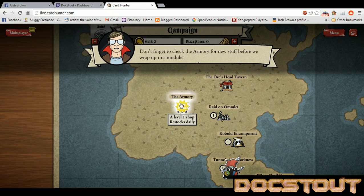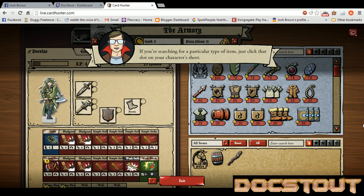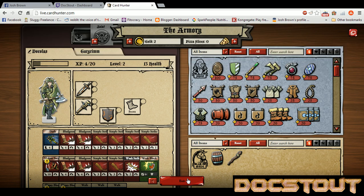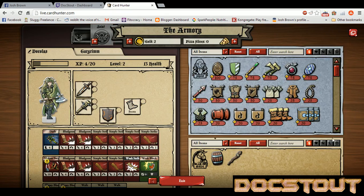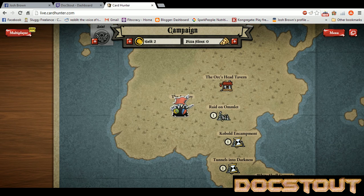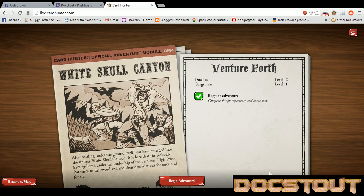Don't forget to check the armory for new stuff before we wrap up this module. Let's see what we've got — ooh, there's a lot of new stuff. It doesn't look like I can afford any of it, because I have two gold and zero pizza slices. Pizza slices are Card Hunter's premium, like a pay-to-play kind of currency. Hopefully it's not pay-to-win, but you never know.